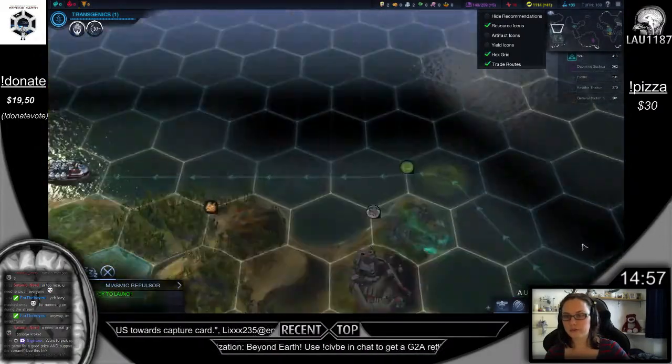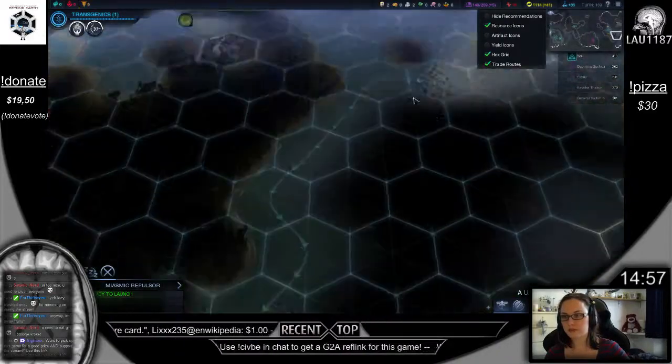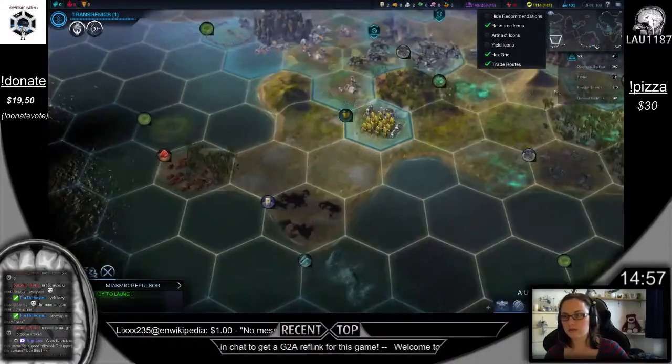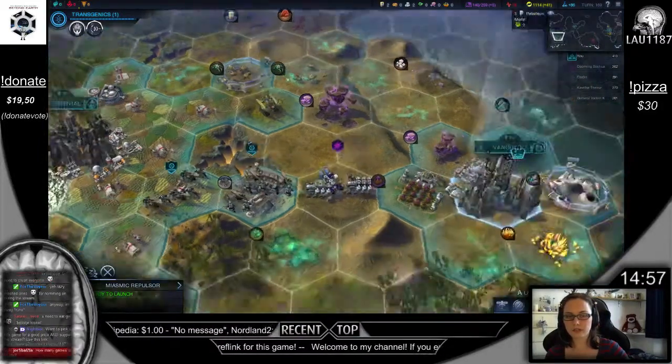So we have a trade route from Vanguard to Axiom, and then from Axiom to different. I think that's all the trade routes we can have.